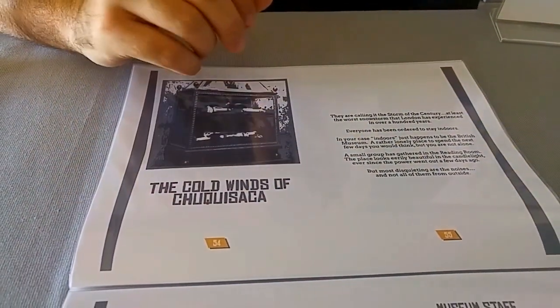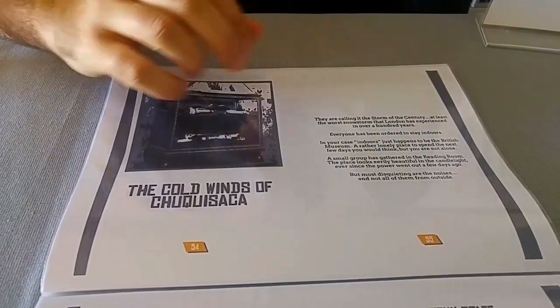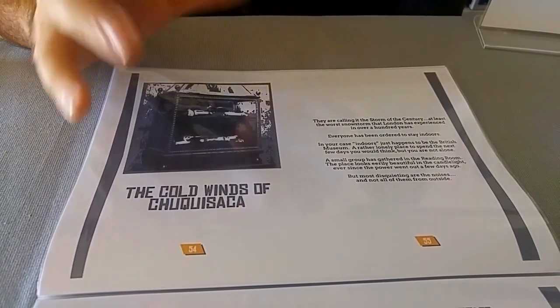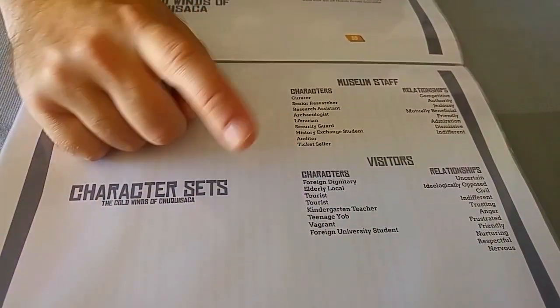The next module is The Cold Winds of Chacassica. If you've ever read H.P. Lovecraft or played Elder Sign or Mansions of Madness, this is that kind of story. A group of people are trapped inside a creepy museum during the storm of the century in London. They've locked themselves in the reading room, and there's a mysterious new exhibit no one knows anything about, with eerie noises appearing from random places in the museum. You can play as museum staff — curator, researcher, archaeologist, librarian, security guard — or as visitors locked in during the storm, including foreign dignitaries, elderly locals, tourists, school teachers, teenagers, vagrants, and university students.